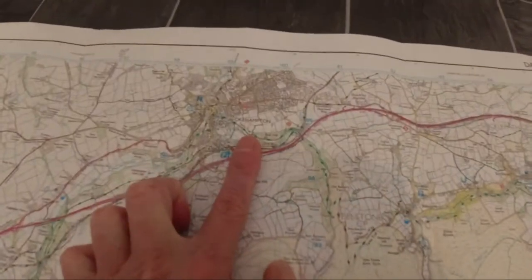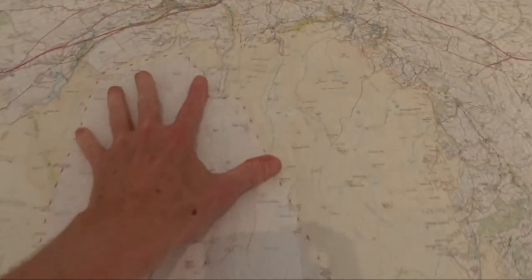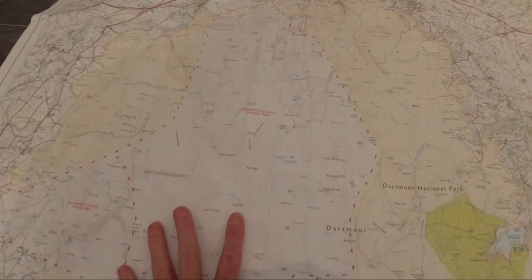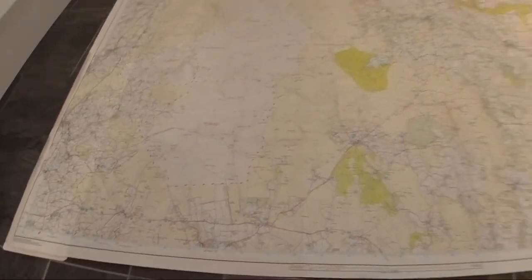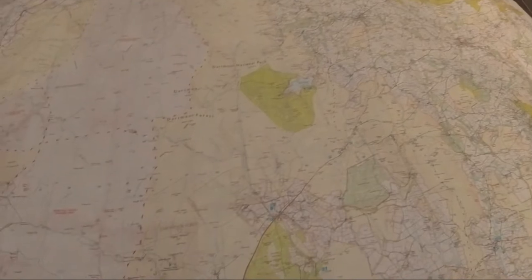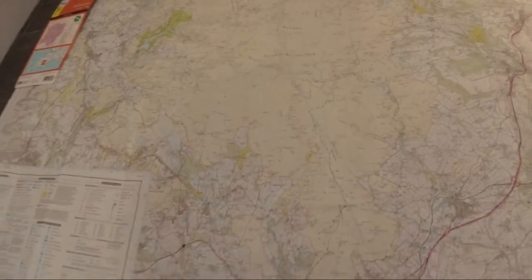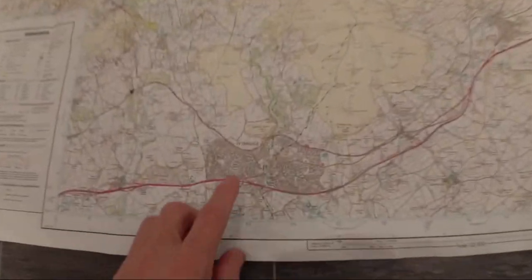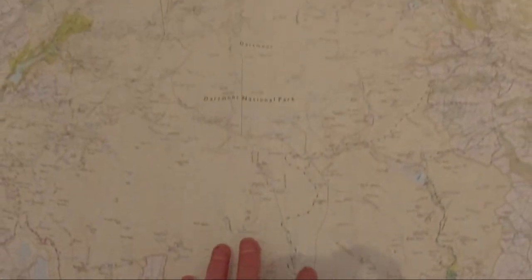Up here is a town called Okehampton. All of this below Okehampton is a kind of military shooting range, so you have to be careful what time of year you go in there. And this on the right is towns - that's not part of Dartmoor. Flip the map over and this is Dartmoor South, so it's massive.